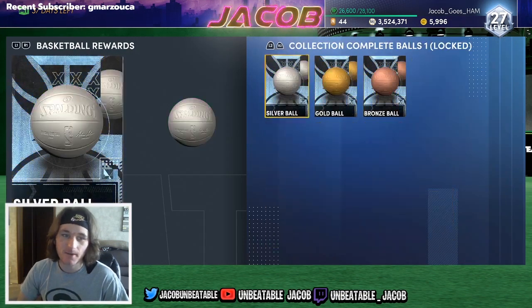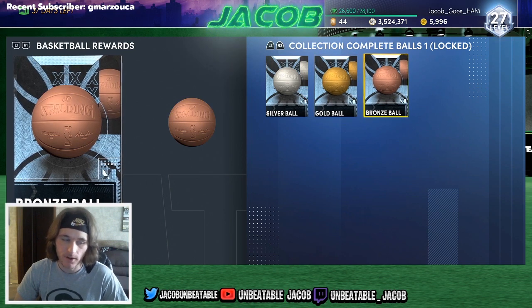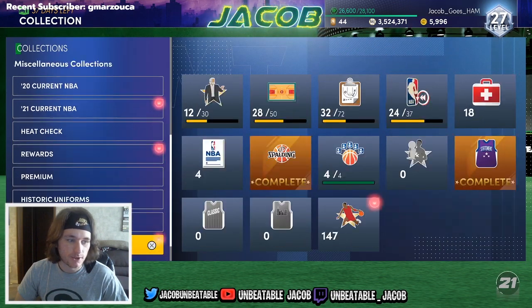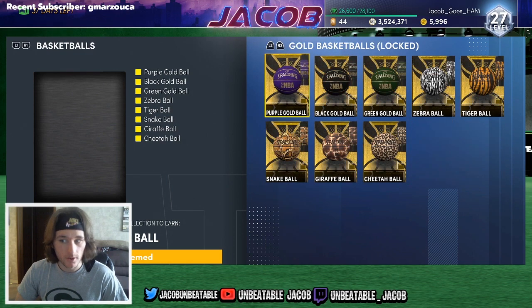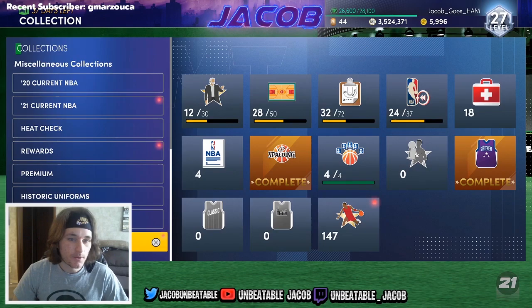I was pretty bored today, so I decided to go ahead and get these three diamond basketballs, which give you the disco ball. To get the silver, gold, and bronze ball, all you have to do is just lock in these sets right here. This is going to give you the bronze, this will give you the silver, and this will give you the gold. So it's really not all that much MT, especially if you already have a bunch of them in your collection like I did. So I went ahead and got the disco ball.